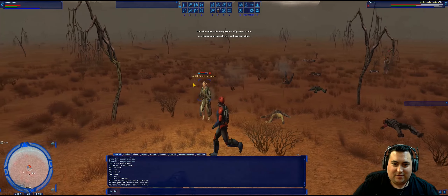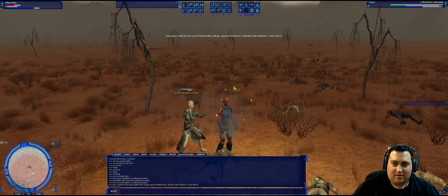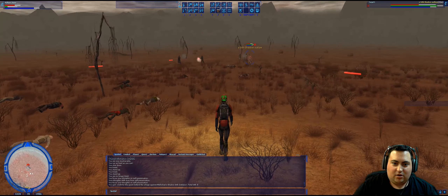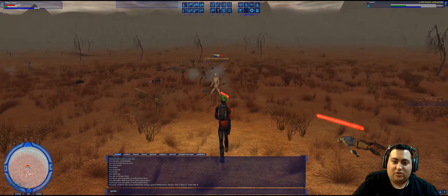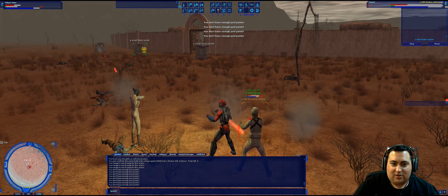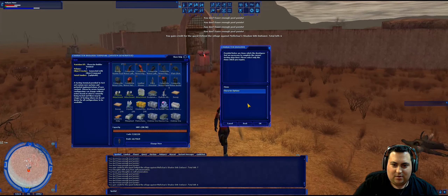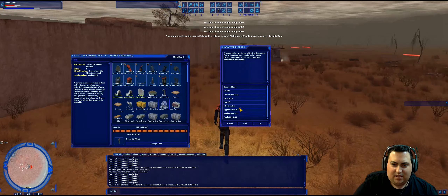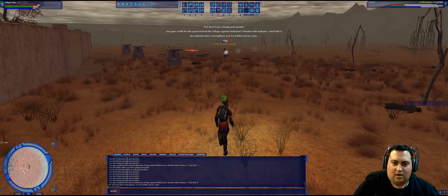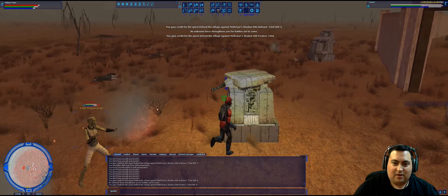Unfortunately Nova crashed so we lost Forelli. He's off doing something else right now, so we're going to have to continue this on our own. But the way this phase works is really simple — every once in a while the Sith Shadows send wave after wave of enemies to attack the village. Luckily the village has these small block turrets as defenses. So what you have to do is hang out outside around the village and kill as many of these guys as you possibly can until you reach the number of kills needed for the quest.